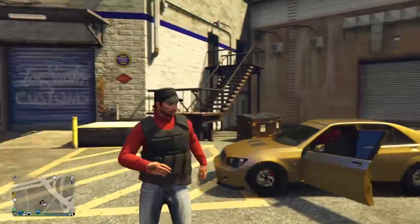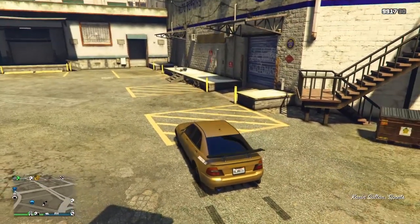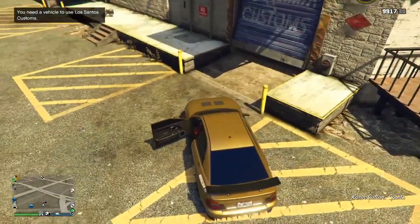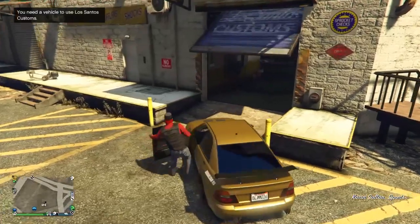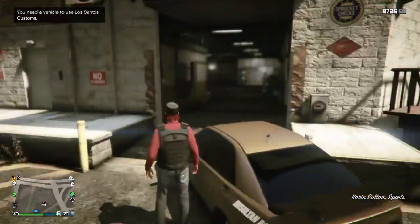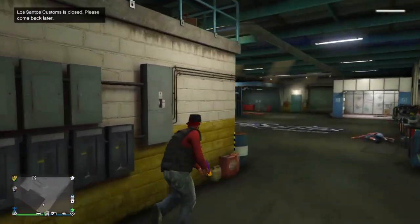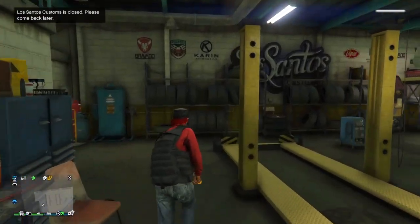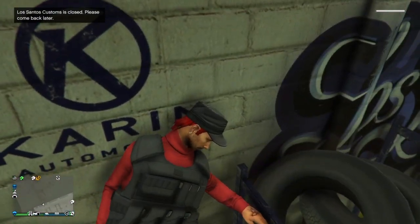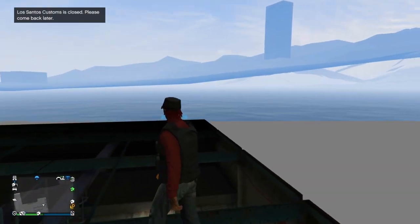This next glitch is an LS Customs car meet wall breach. Open up the door with your vehicle but don't go in — keep it close enough to hold the door open but not trigger the animation. Shoot the guy inside so he doesn't mess with you, pull out your up-n-atomizer, head over to about here, and just up-n-atomize yourself up into the area. Sometimes being uphill helps — but we got it first try and you're actually under the map.